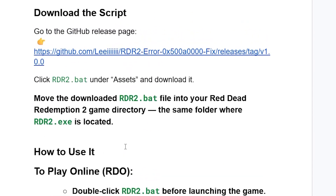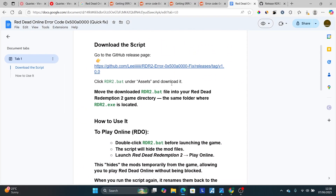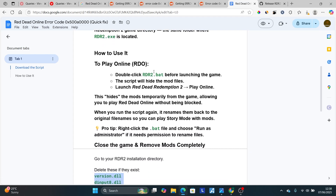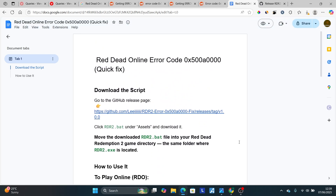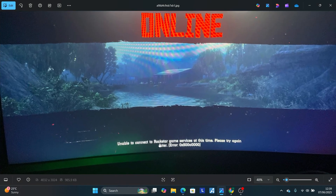In most cases the easiest solution is to use the script from the GitHub page — it allows you to keep your mods without removing them. Just run the rdr2.bat file to hide mods when playing online, and run it again to restore mods when playing Story Mode. Thank you for watching and I hope this helps you fix the 'Unable to connect to Rockstar Game Services' error.